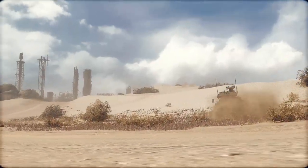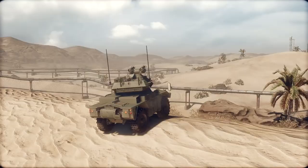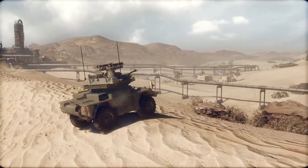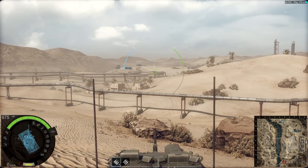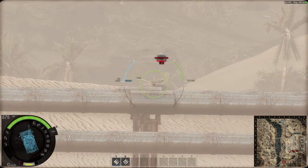Tip number one. AFVs have the best view range and highest camo rating of all classes in the game. They even get a bonus to their spotting range when stationary. Just remember to stay in cover. Use these features to your advantage by finding a good place to hide and spot enemy vehicles approaching your sector.